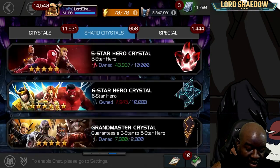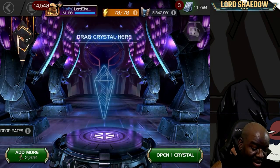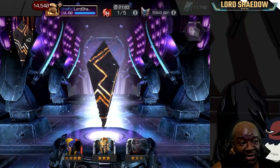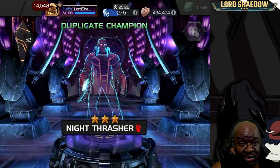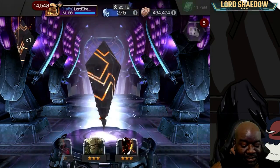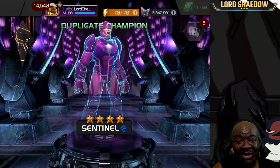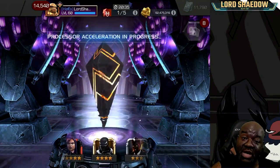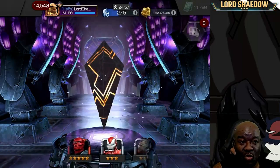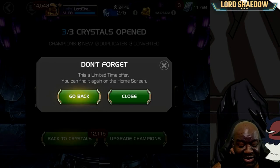Let's go ahead over here and open up these grandmaster crystals. Let's go ahead and spin it and tap it. I can't remember the last time I got a five-star out of here. And that's usually what I get — I've gotten some four-stars, but mostly three-stars. If I got that five-star Guillotine 2099, I would have been happy — I have her as a six-star but would have loved the five-star. At least we did get a four-star out of this. Still a tease with three-stars. I don't expect anything out of these, in case you haven't noticed.